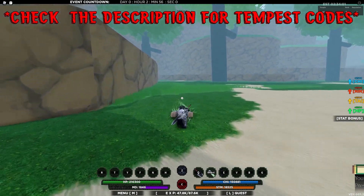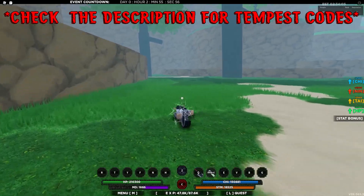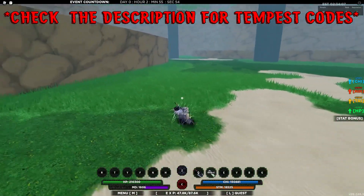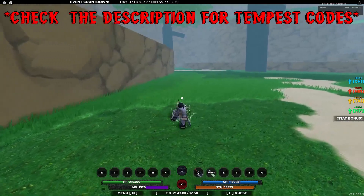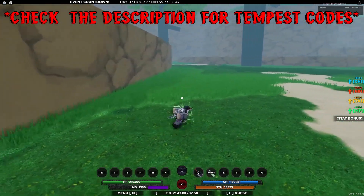You're going to want to come up here, and it basically spawns right here. So right here, guys. If you guys want those Tempest Private Server Codes, make sure you guys go in the description and get them so you can get this item right here for free. It's literally free if you use the private server codes — I have over 100.